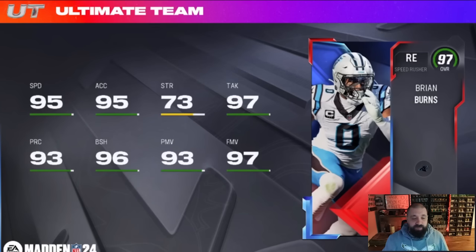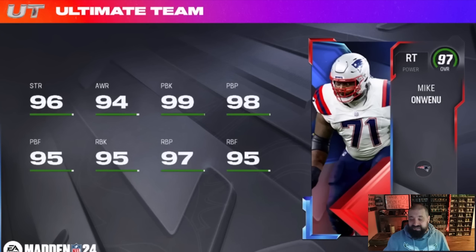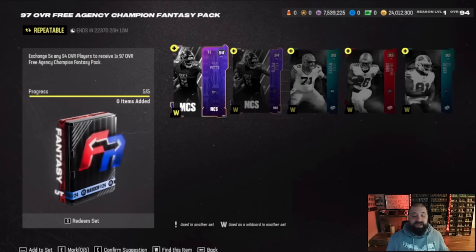Brian Burns would get double Giants team chem since that's his new squad. He gets double or nothing for one AP — the best non-X-factor pass rushing ability in the game. Stats: 95 speed, 96 block shed, 93 power move, 97 finesse move, 97 tackle — probably one of my favorite cards in the 97s group. The last 97 is Mike Onwenu, a right tackle with 94 awareness, 99 pass block, and 95 run block. For the 97s set, you need five 94s from any promo, and in return you get a fantasy pack to pick any one of those 97s.